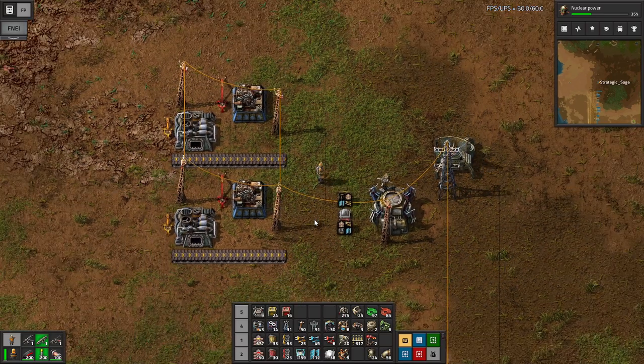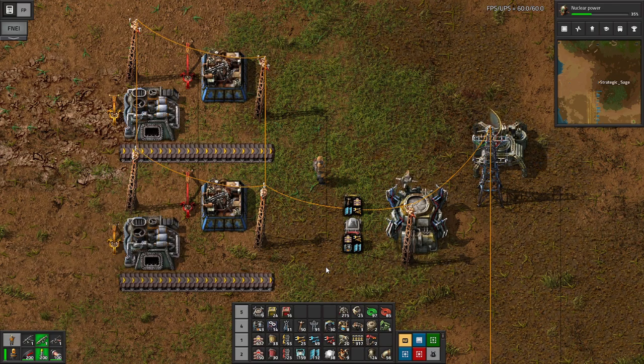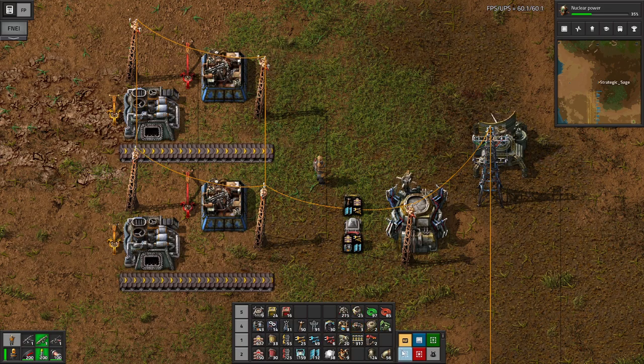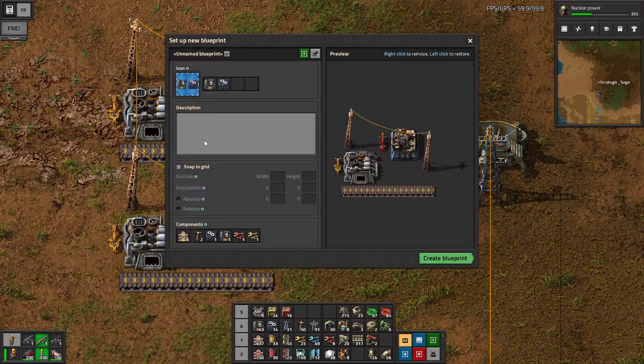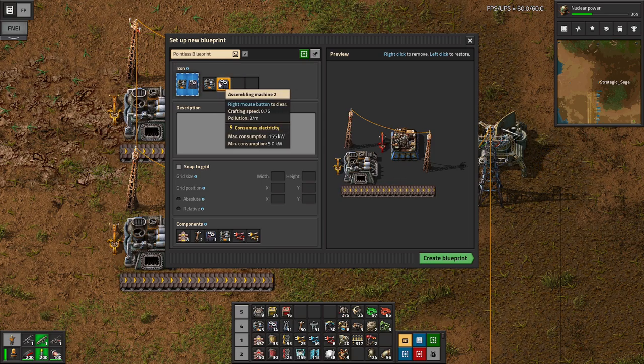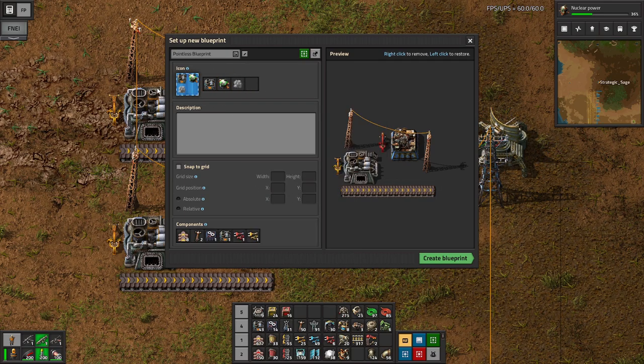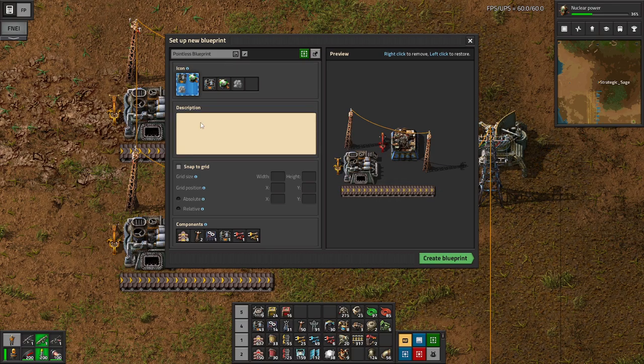As we continue to grow in size and complexity, it can be very useful to have a number of different schematics set up, saved, and organized - and that's what all of these new tools are. They come with the construction robots research, and once researched in one save, they're available in any save. So we'll start with a blueprint, Alt-B, select this again, and now we have a dialog. Let's give this a name. We can change the icons to whatever we might wish - put a reactor, some steam, whatever we want to use to identify this blueprint. We can also add a description.